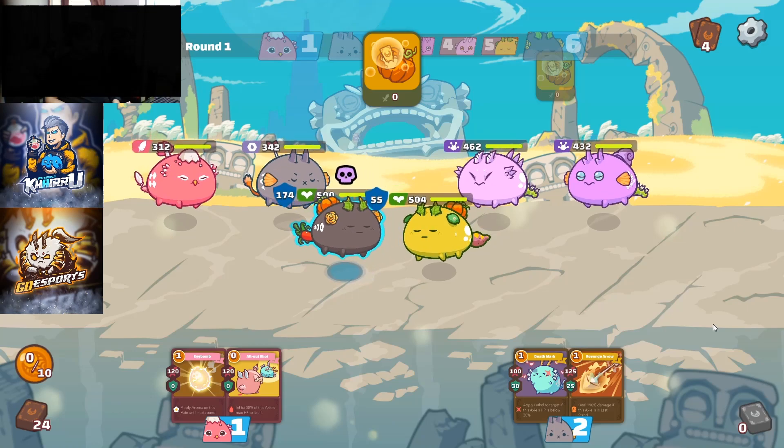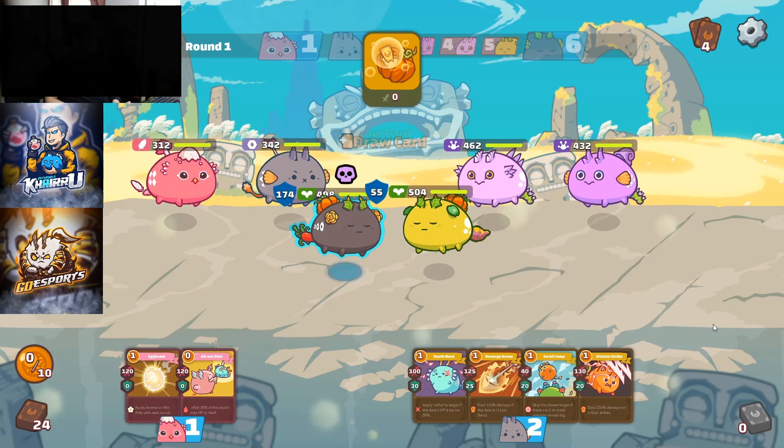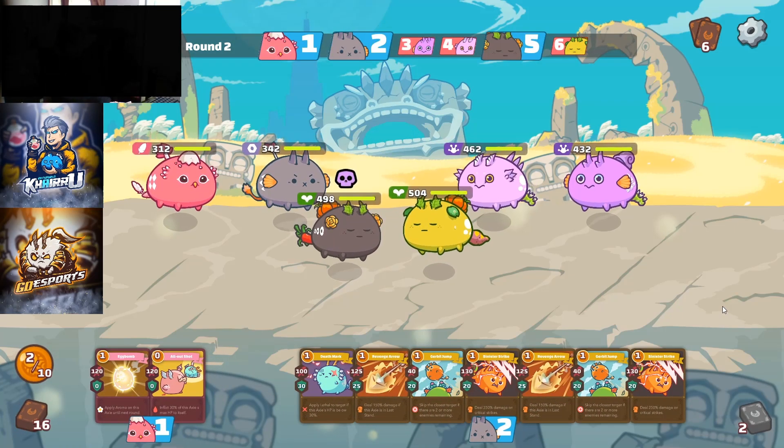As you can see, I used 2 Pumpkins so I can draw cards. Since my comp heavily relies on backdoor, this is good for us since our Beast has full cards right now.